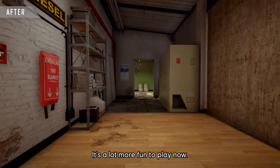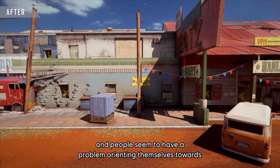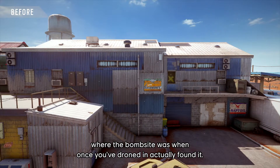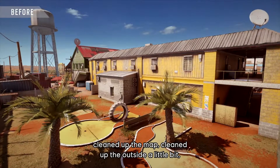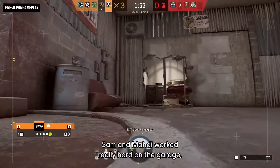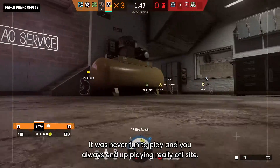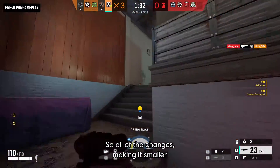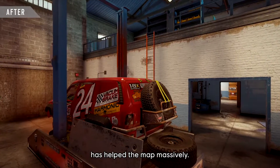The outside was a little cluttered and people had trouble orienting themselves toward the bombsite once they'd droned and found it. We've gone through and addressed those issues, cleaned up the outside, and made sure the navigation and flow inside is much cleaner. Sam and Maddy worked really hard on the garage because it was a less-picked bombsite — it was always a choke point and never fun to play. Making it smaller, changing the windows, adding cover, and cleaning up that area has helped the map massively.